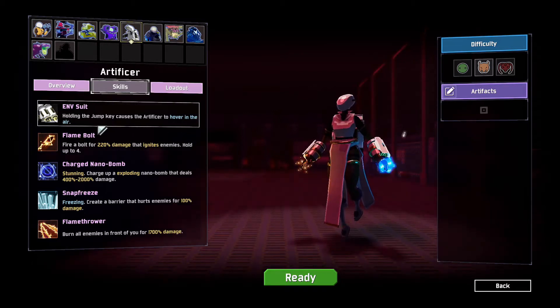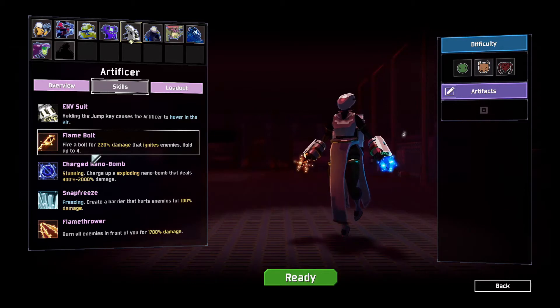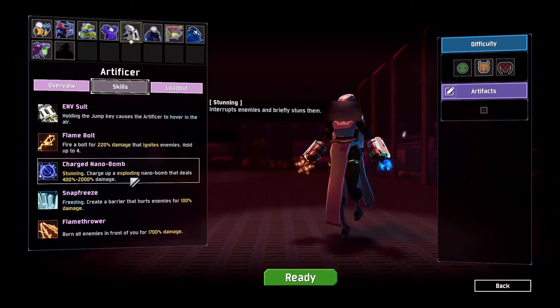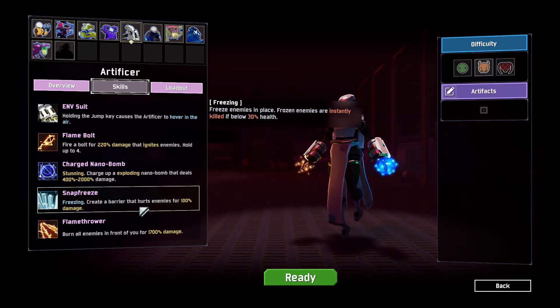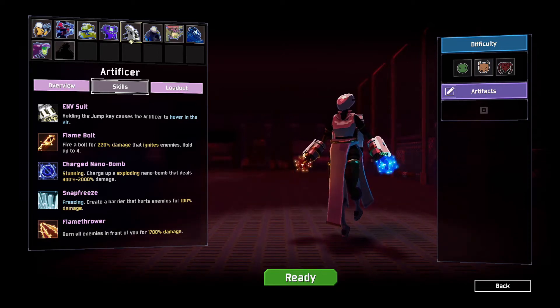The Artificer's skills: holding the jump key causes the Artificer to hover in the air and fire a bolt of damage at 220 that ignites enemies. The right click is a stunning bomb — charging it and exploding deals 400 to 200 percent, so you can fully charge it for more damage. The snap freeze is a barrier that hurts enemies for 100 damage and will instantly kill if they are below 30% health. The flamethrower burns all enemies in front of you for 1700 damage, which is not too shabby at all.